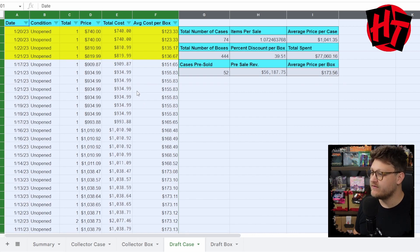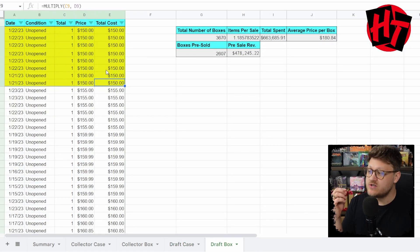Moving on to the draft case, we see something similar though not as egregious: $123, $135, $136 when buying out a case. The draft boxes themselves show a couple of low numbers but nothing crazy low. We're seeing these big case premiums, and it's interesting because some draft boxes are selling as cheap as those weird one-off sales on TCG Player. I promised doom and gloom and I'm definitely going to deliver, because in my opinion, this is not great.